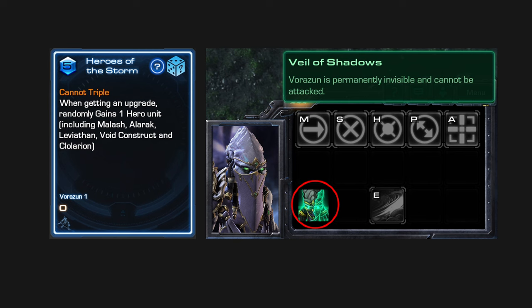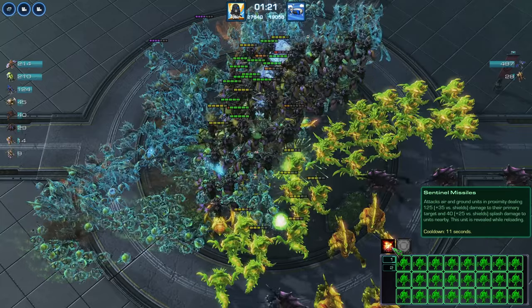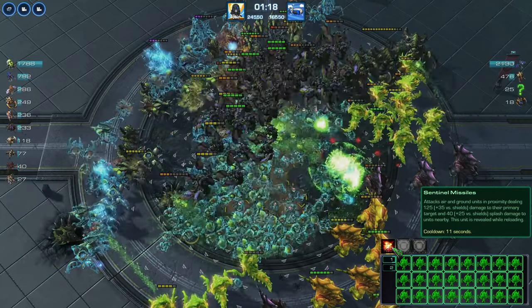Let's look at Ghost's hero ability. There are two parts. First, cloaking — it will give all units cloak without taking up an upgrade slot. This allows you to have first mover advantage; your mines and banelings can connect with the enemy instead of getting gunned down at a distance.